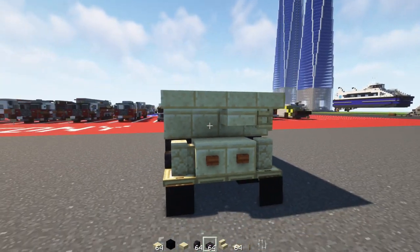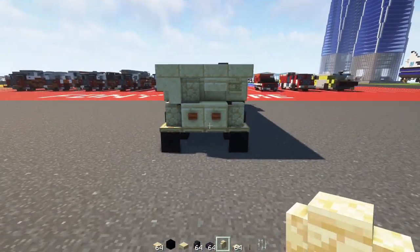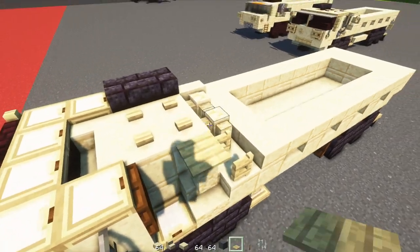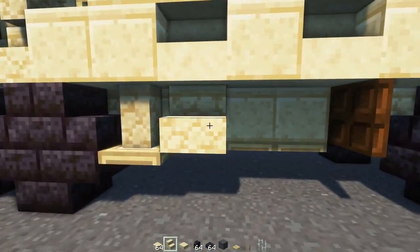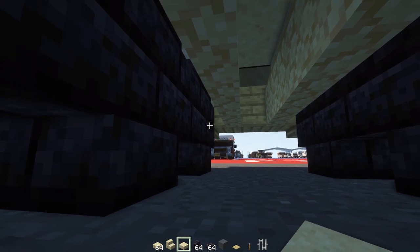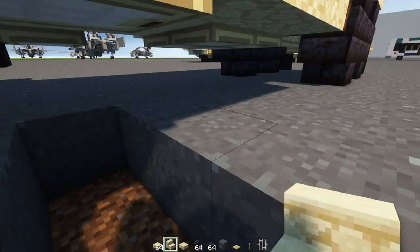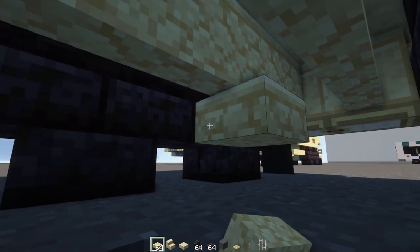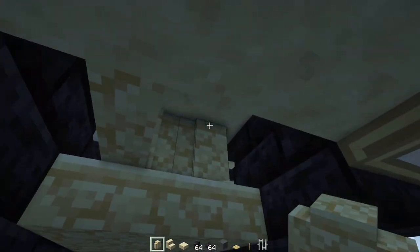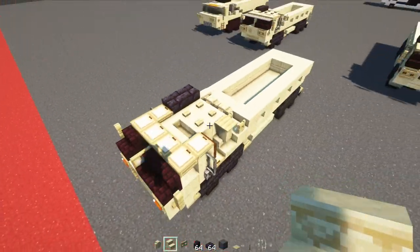Add in a cut sandstone slab, smooth sandstone stairs upside down, and a sandstone wall inside that nook. On the side we'll add a birch pressure plate on top of this wall, then three blocks wide sandstone stairs on the side. Down underneath, add a sandstone slab in the middle of the wheels — two-by-two. Do the same in the back, two-by-two. The stairs here should actually be facing towards the back, so let's fix that.